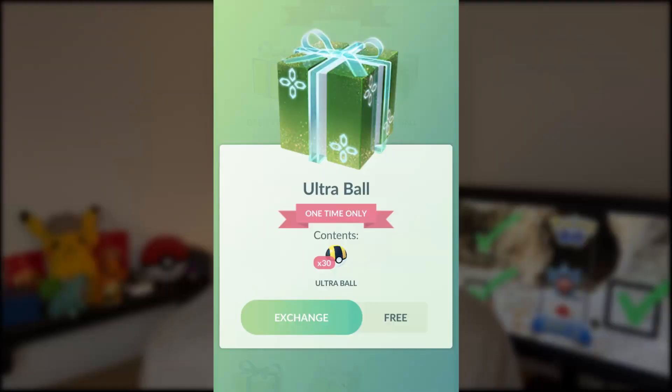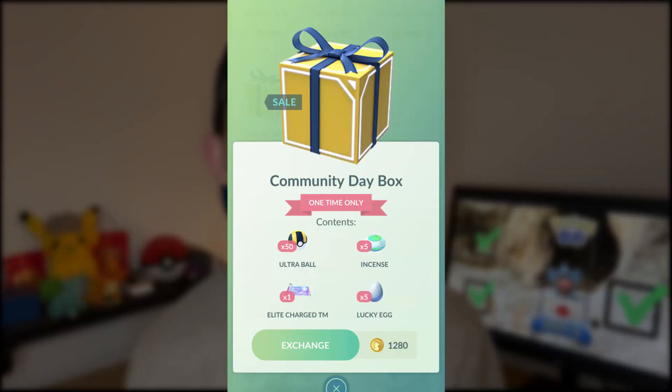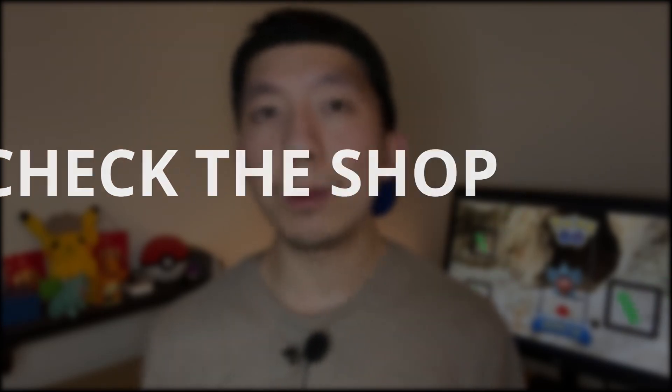Third, check out the shop to claim your free Pokéball box and also to check out the special research if you're interested in buying that for a dollar, or to look at the Community Day box which costs 1280 Pokécoins. If you have a busy schedule and won't be spending a lot of time doing Gible Community Day, it might be worth it to get that $1 special research, since it guarantees some kind of decent IV Gible, Gabite, or Garchomp when you catch those.